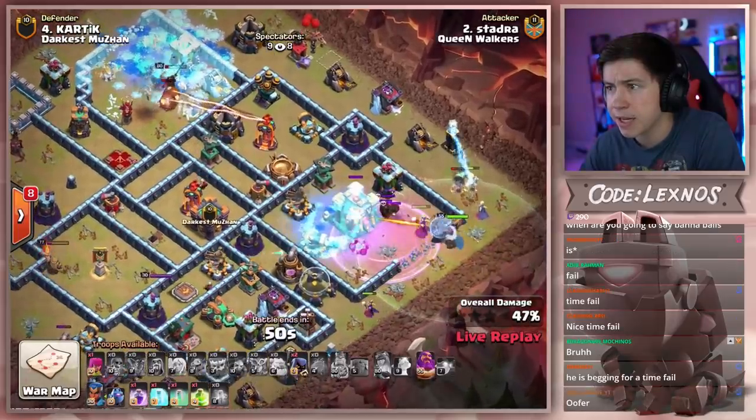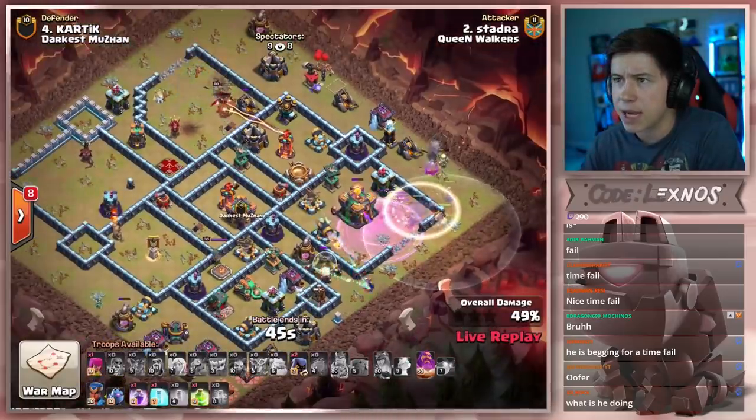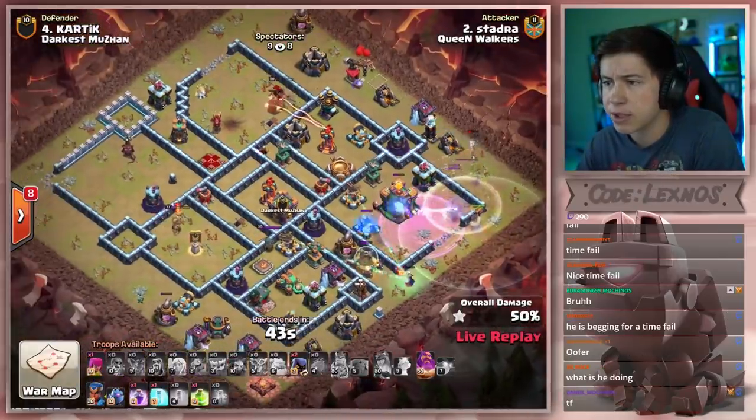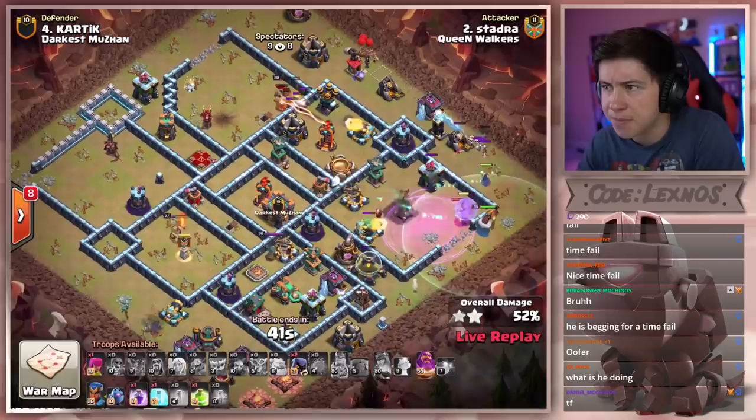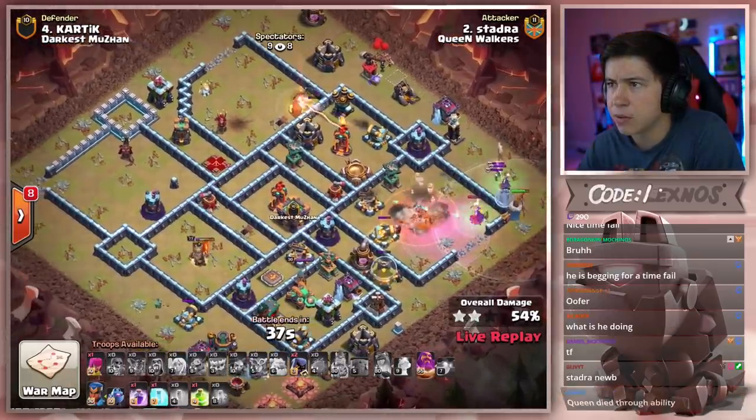Rage and freeze into the town hall. Only one super witch goes inside — there is no funnel. What is Dodger doing? King clears the top side, forty seconds to go. He's got a jump spell but nothing to do with it. What in the world are we watching?